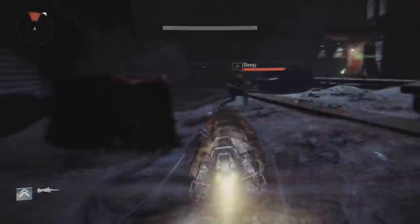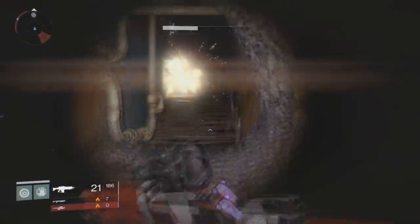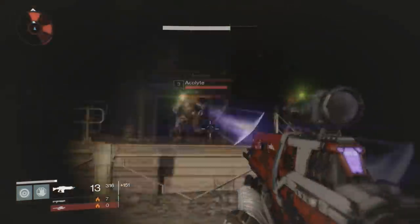Every once in a while, six enemies or so — maybe a little bit more, maybe a little bit less — are gonna spawn in this cave. As soon as you kill the last one, they're gonna spawn again. As soon as you kill the last one, they're gonna spawn again, and for some reason in this area they drop a ton of loot.